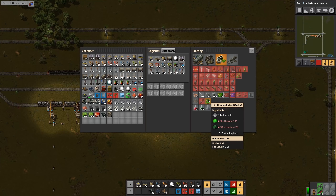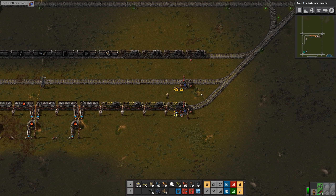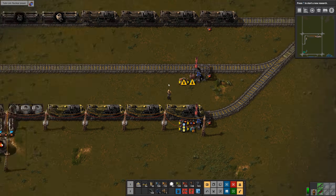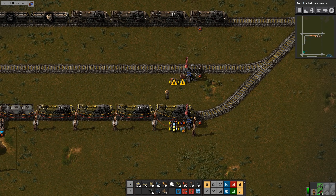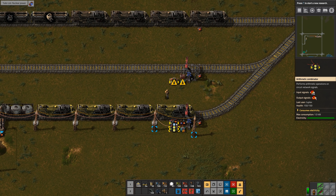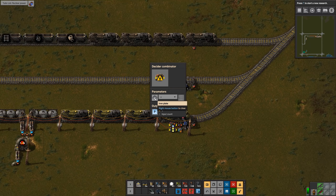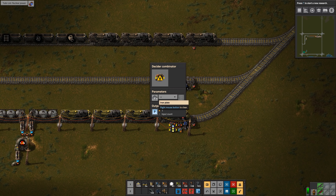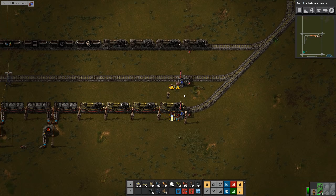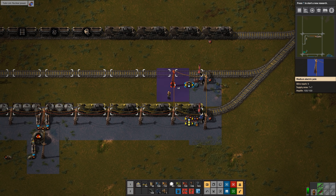To make fuel cells, besides uranium I also need iron plate, so I'm in the process of setting up a station to bring iron plate over to my uranium processing area. We don't need a lot of iron plates, so rather than using the typical logic of one minus the item representing a full train's worth, what I'm going to do is: any time my stock of iron plate drops below 100 — which is one stack — I'm going to output P equals 1 and that will bring the train.